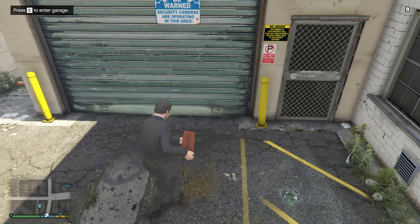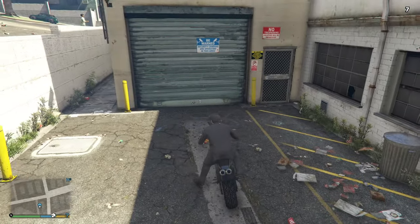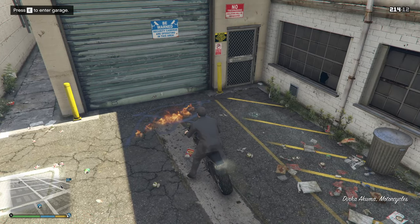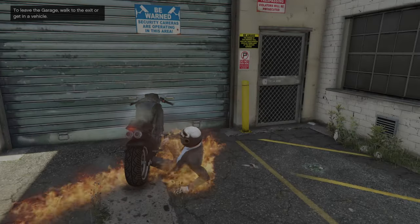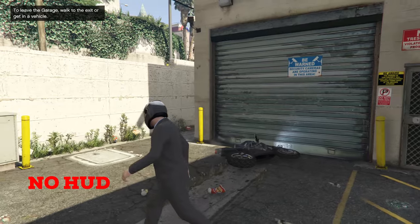There is another method to enter garage mode that involves pouring gas in front of your garage door, then lighting that up and pressing enter garage on your bike. This is much easier, but I do not suggest using this method much since it removes the HUD and does not allow you to pull up the interaction menu, which is useful for many special vehicles.